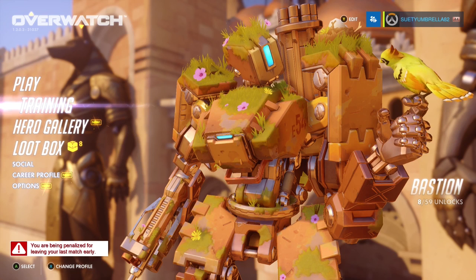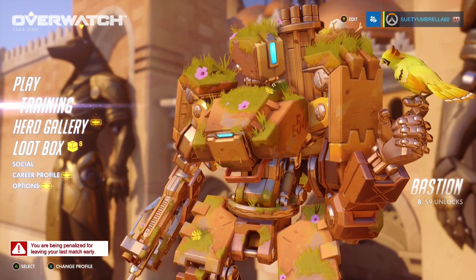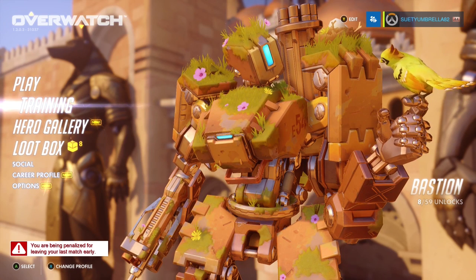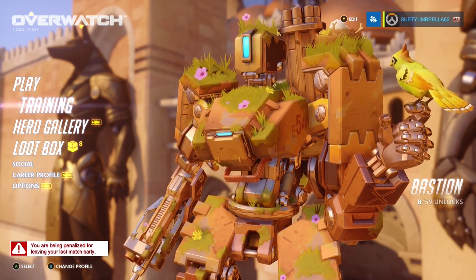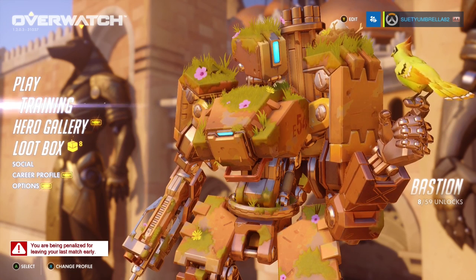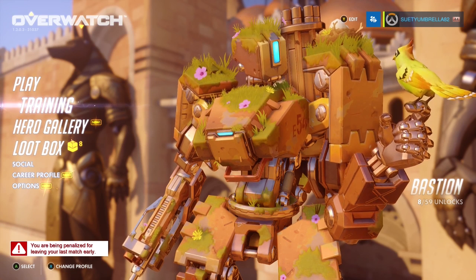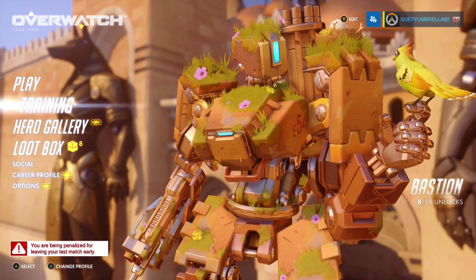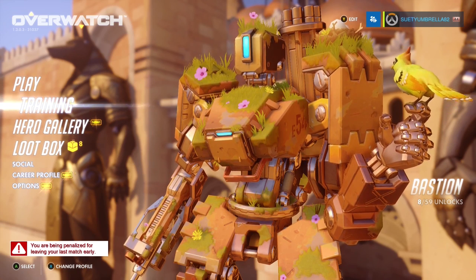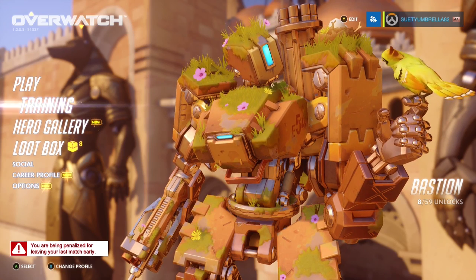I'm going to attempt to jump in here and kind of walk around the environment to talk about this stuff, but of course it's going to be in the middle of battle so we'll have to see how it goes. This is one of the main characters, Bastion — kind of reminds me of the character from Castle in the Sky and he's adorable, right? This is one of the skin options that I've gained, so it's got this kind of overgrowth look to it and he's got different birds that come by and are his little companions.